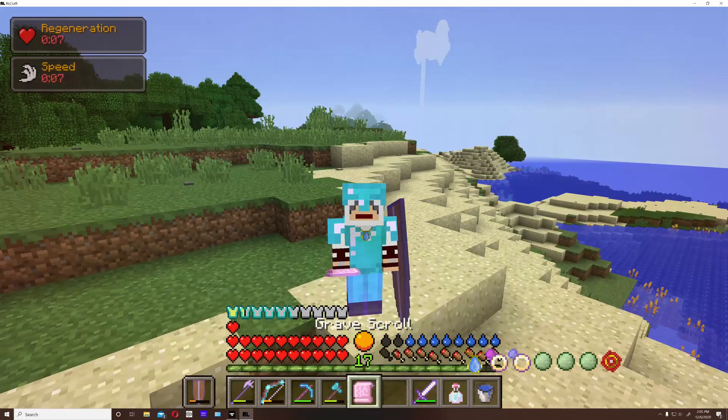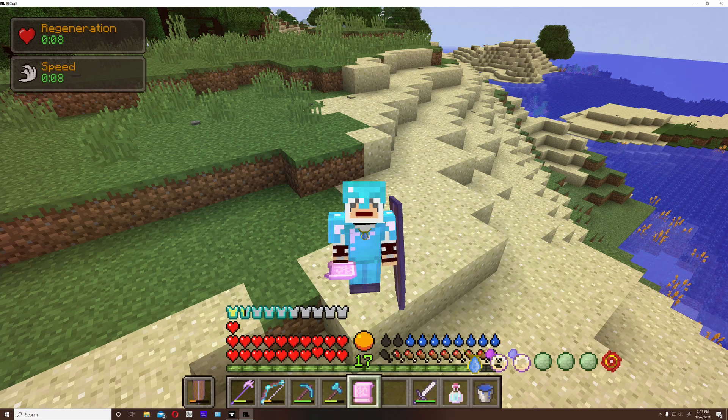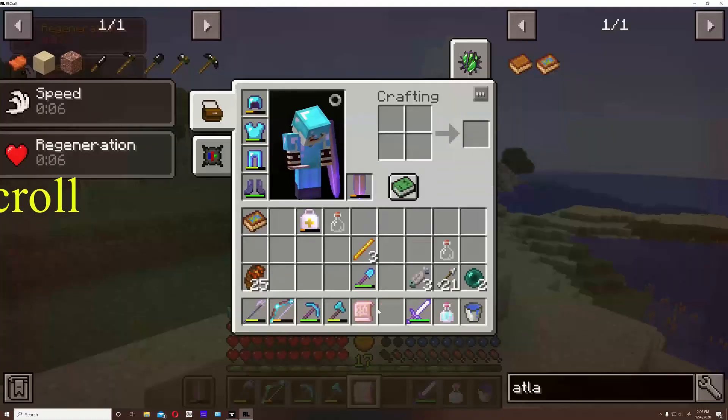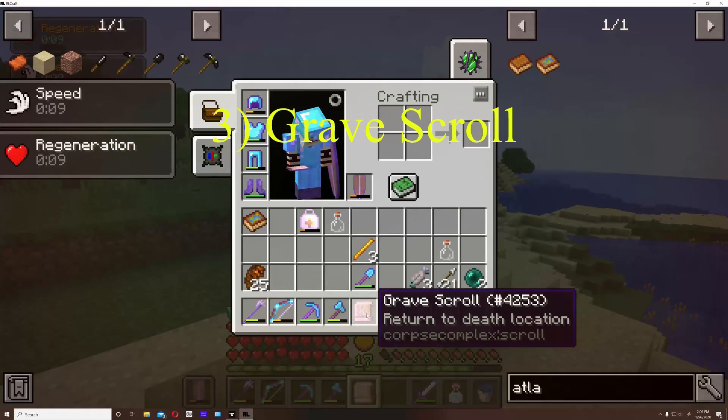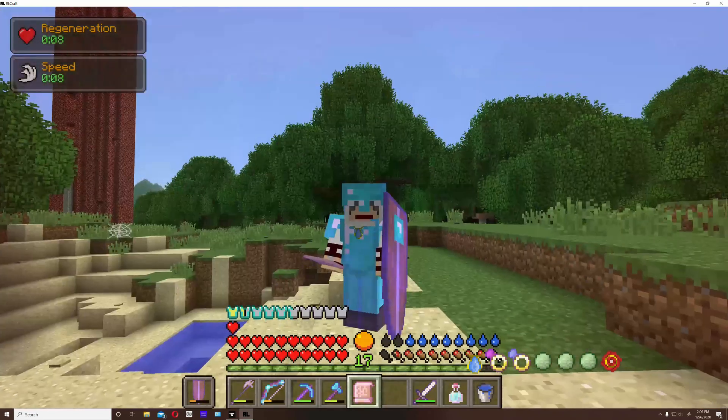Number three on the list — most of this is for exploring, not just dungeon hunting. Dungeon hunting should be something you're slowly doing in mid-game because that's the best way to get resources quickly, especially experience, which is a huge deal in RLCraft. But the extra equipment you carry makes a huge difference. In this case, we have the grave scroll: if you use it, you will return to your death location — super handy.